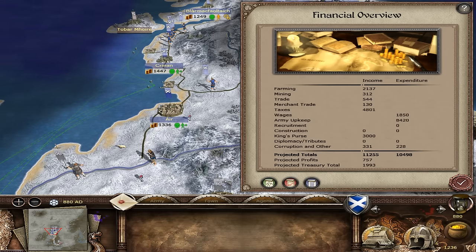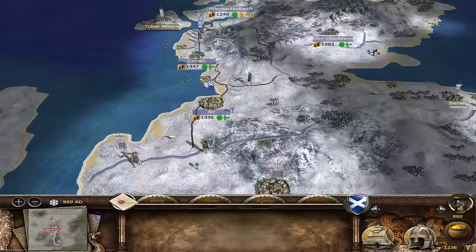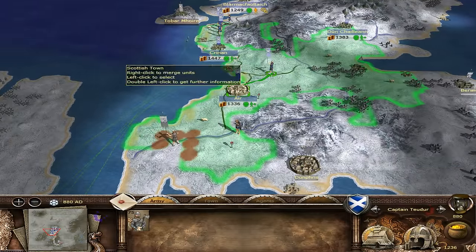We're at 757, that's gone down. King's person three thousand, corruption another 331 - we're just about keeping ourselves afloat here in terms of finances. But the army is now starting to build.